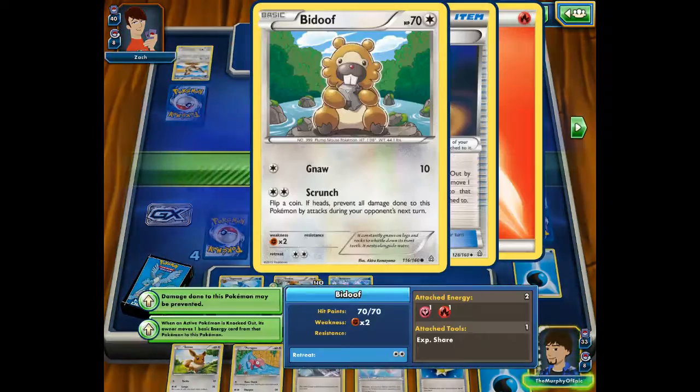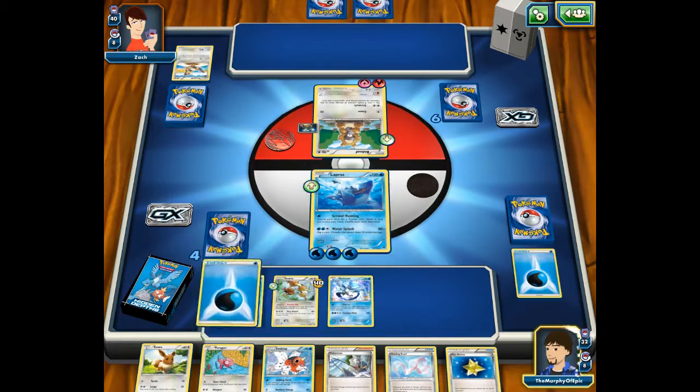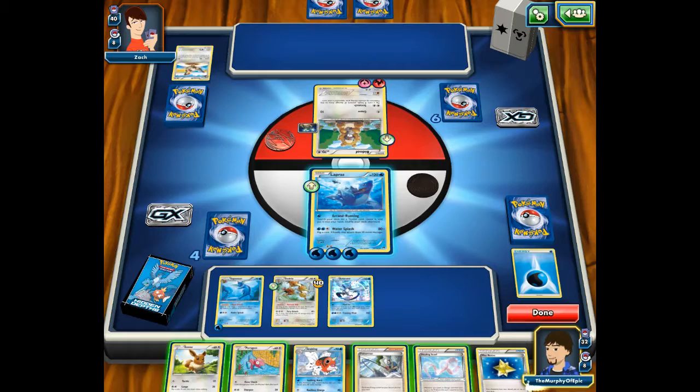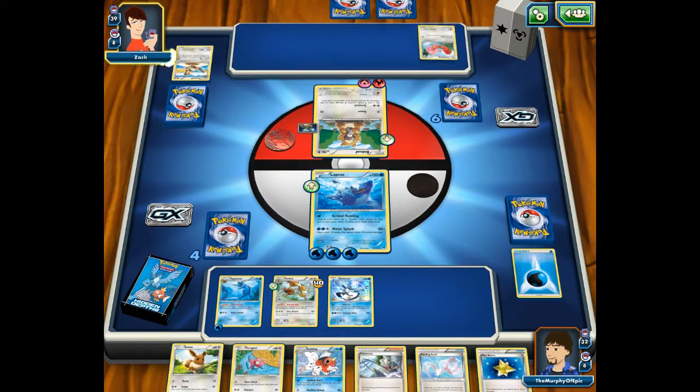Let's use Scrunch — it prevents all damage on this Pokemon from attacks. It's a valid move. I have two energies in this card pile, and I can put up to four. If I don't draw an energy next round, then I will gladly use that.